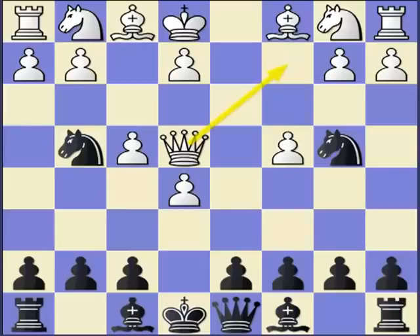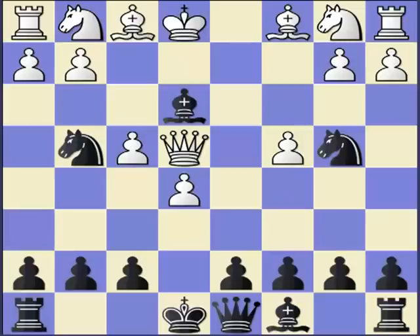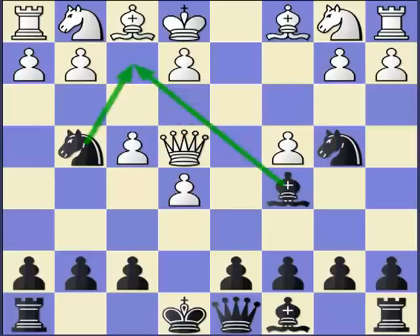Here black has a very good move: bishop to c5, eyeing the f2 square. Now comes the first cute trap: if your opponent plays e3, which looks like defending the f2 square, here comes the shock — bishop takes, bishop takes, and after knight takes, white cannot take that knight because then the fork happens. That is a small cute trap.